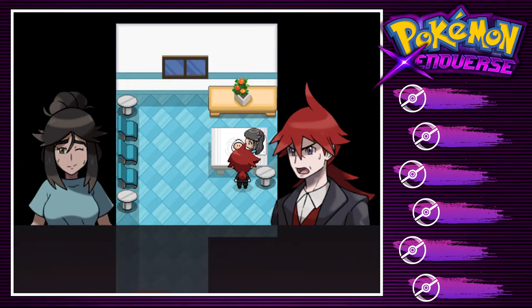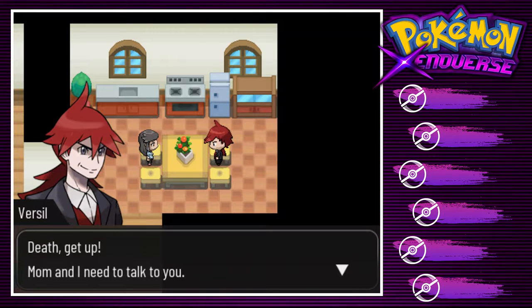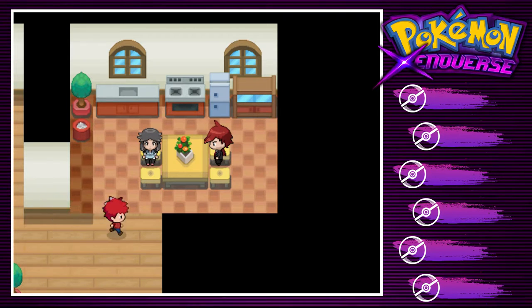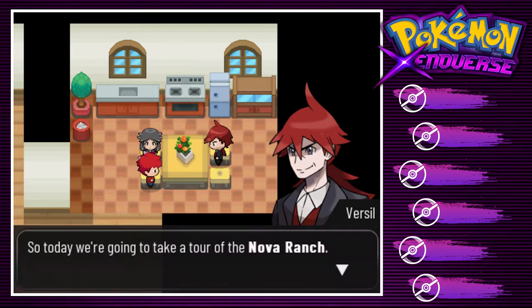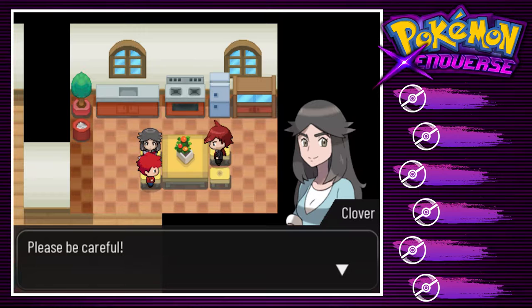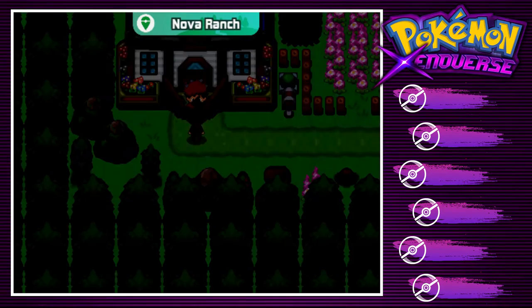Time passed, and Death grew, spending days in a joyful family. Five years later — Death, get up, Mom and I need to talk to you. Oh no, are Mommy and Daddy getting a divorce? We've decided it's time to show you some of the world out there. So today we're gonna take a tour of the Nova Ranch. Dad has no chill — he's just like, come on, let's go!